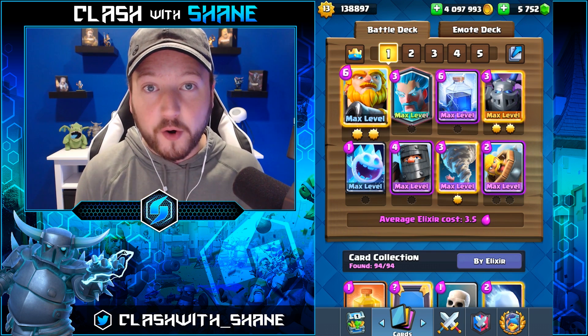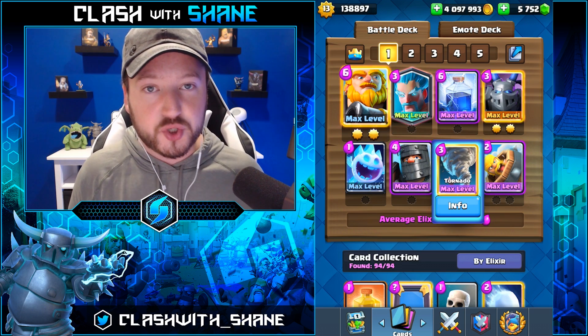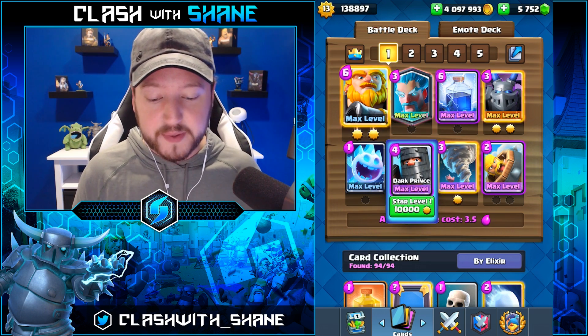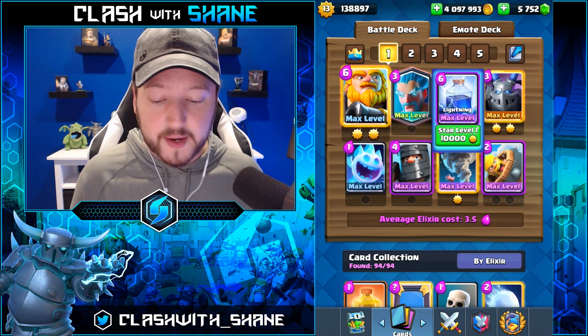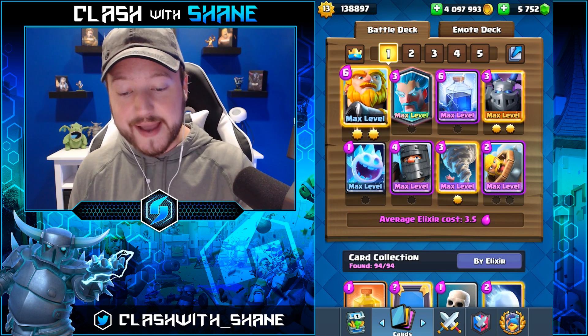The first deck is a Royal Giant Ice Wizard NATO control deck — very, very strong. You have Dark Prince in there, an absolute beast. NATO and Ice Wizard are super defensive. Lightning spell is very strong in the current meta, and RG needs no explanation — a very solid win condition.